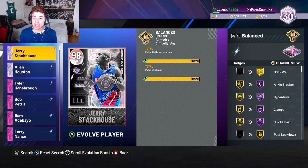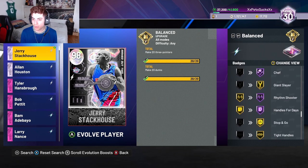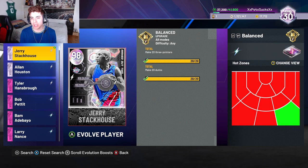He also gets his badges upgraded. He gets Brick Wall gold — he didn't have it before. Ankle Breaker, Hyperdrive, Clamps, and Quick Chain all go to Hall of Fame. He also gets Post Lockdown gold, Lucky 7 Hall of Fame, Blinders Hall of Fame, Circus 3s Hall of Fame, Limitless Spot Up Hall of Fame, Chef Hall of Fame, Giant Slayer gold, and Rhythm Shooter Hall of Fame. Ball handles for days — the card is looking pretty damn good.